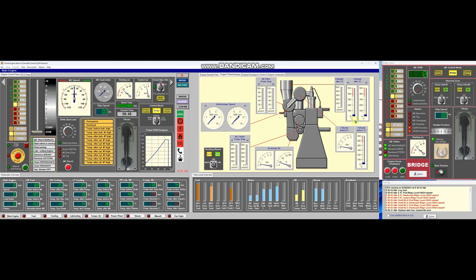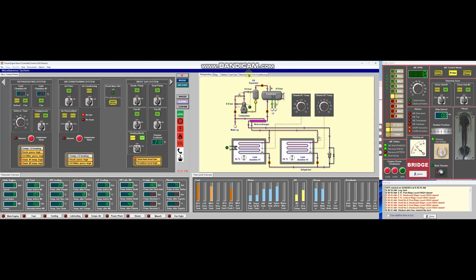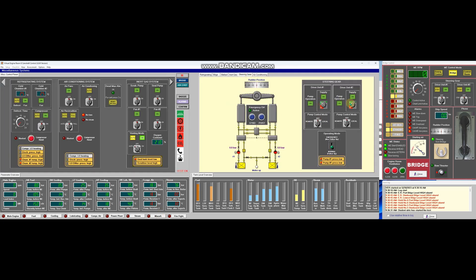And then we should now give control to the bridge. Now at the bridge, the supply power should be on, the control mode should be in remote, and the drive unit number one should be on bridge mode while number two should be on standby. Let us now start the engine.